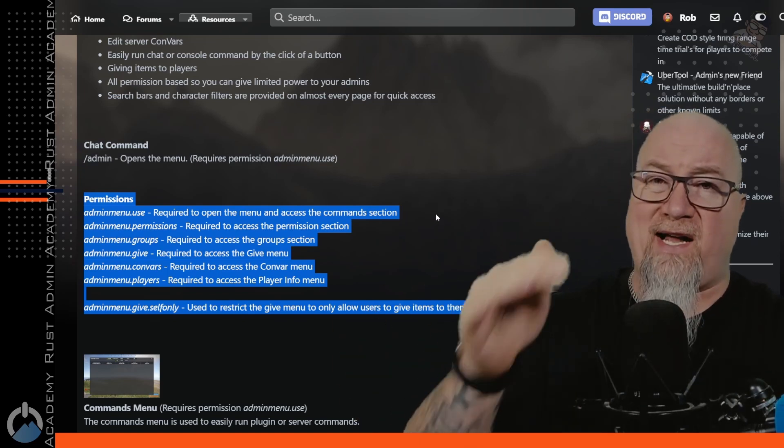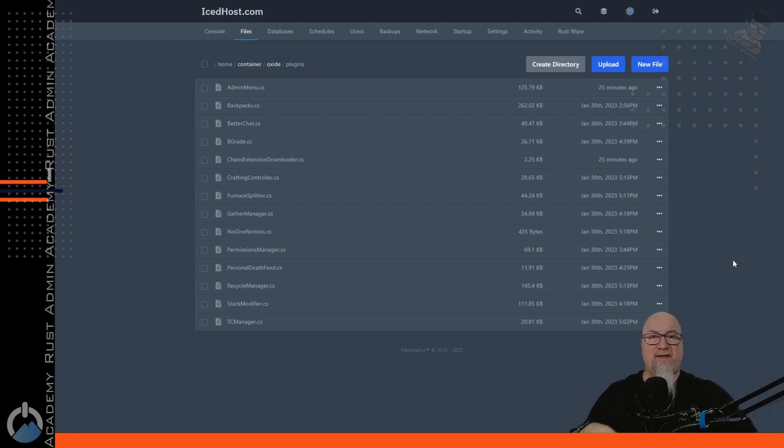Once you've downloaded the Admin Menu plugin as well as the Chaos extension, go into your plugins folder and drag and drop both files in. I'd suggest adding the extension first and then the Admin Menu plugin after that. If you have plugin watchers turned off that won't matter, but I'd suggest reloading the extension first and then reloading Admin Menu after.